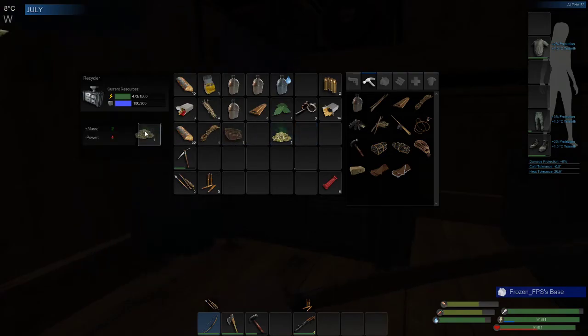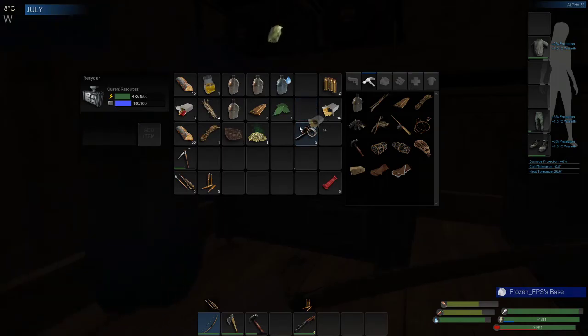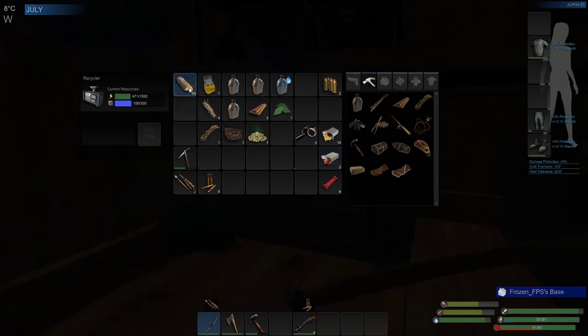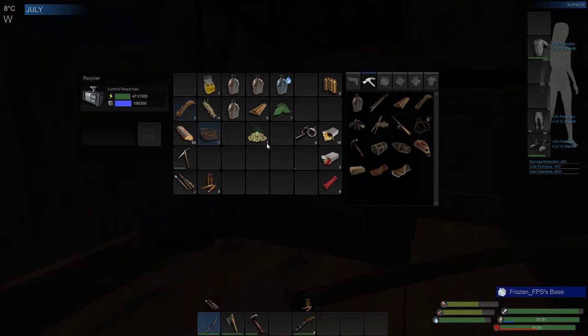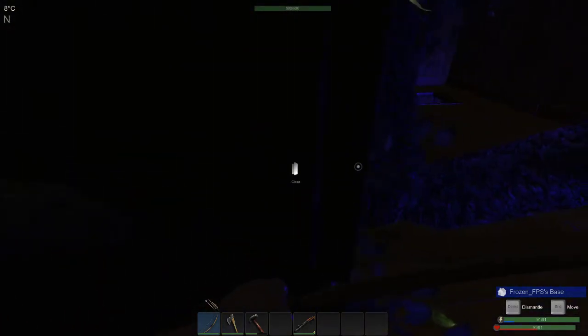Everything kind of has its own percentage. I would never scrap metal, gunpowder, or gun casings — it's just not worth it. Do things that are easy to get and aren't going to bankrupt you.